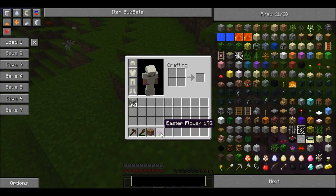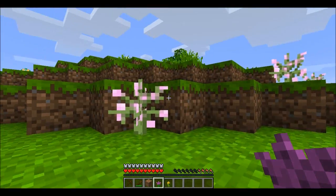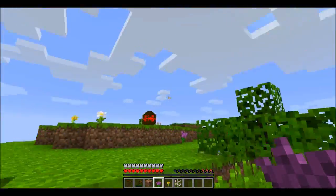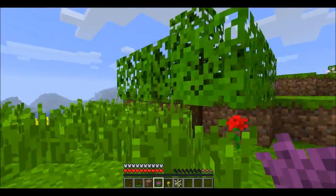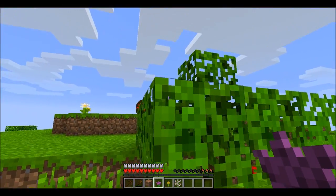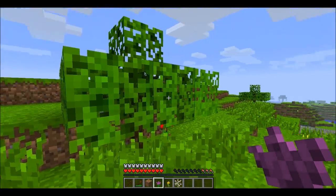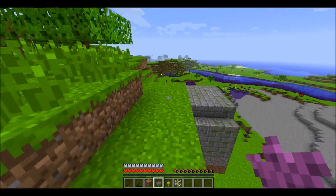This purple one is called the Easter flower. This yellow one is called the Dahlia. And then this is another type of bush — it's a pinky bush. These are just regular flowers. Another thing that the mod adds are these bushes — these are cocoa bean bushes. They're pretty cool, and what you'll notice is that over time they'll start to grow beans on the leaves, filling in blank spaces with a brown color. When you right click on them, it'll give you cocoa beans, making it a little easier to obtain them.